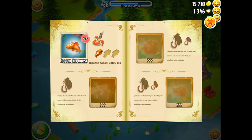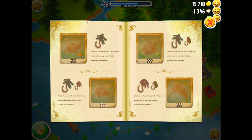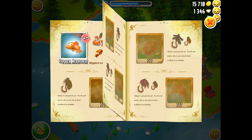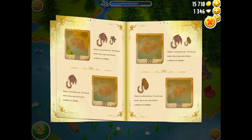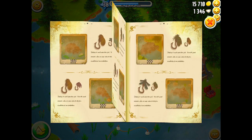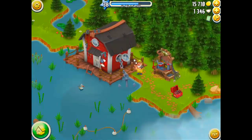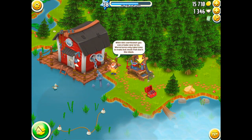If you click on the house, you can view all the different fishes that you can catch — it's your scrapbook. You can see the different lures that you need to catch a certain fish, and also, if you look at the pictures there, you can tell what area of the pond you're supposed to catch that fish in.